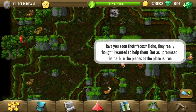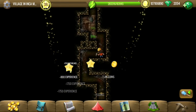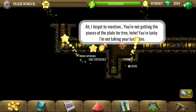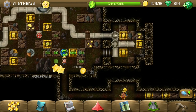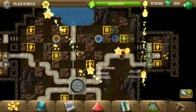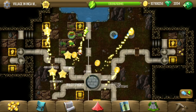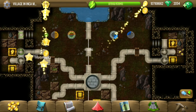We can now access the cave and it looks like it will have the plate pieces. We are not getting plate pieces for free — so what exactly is our price? Maybe we have to fix this pipeline system. Some movable pipes, some rotatable pipes, and some rotating stones which may be for the gates that are locked. I'm taking all the tiles and then let's start solving it.